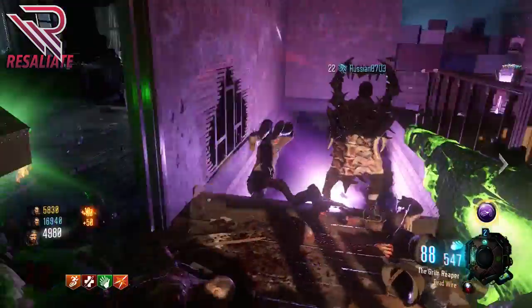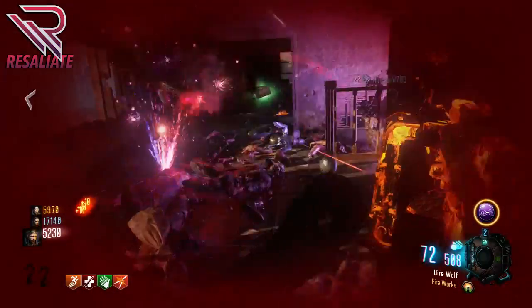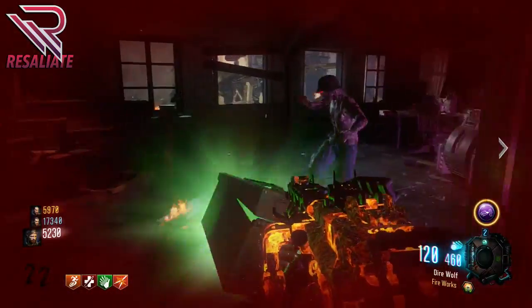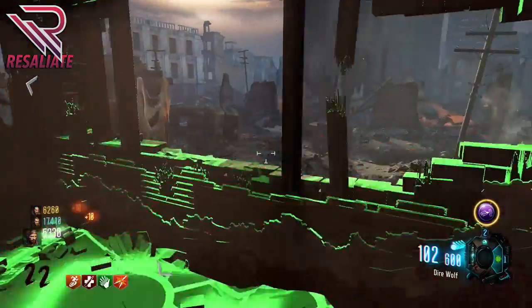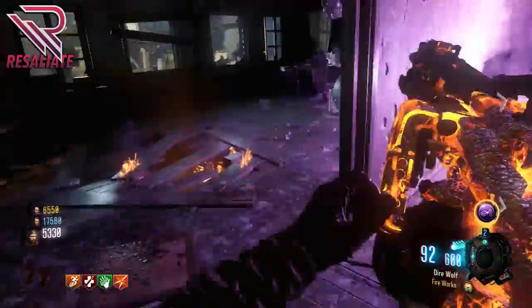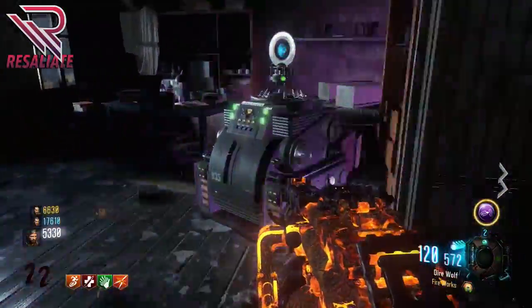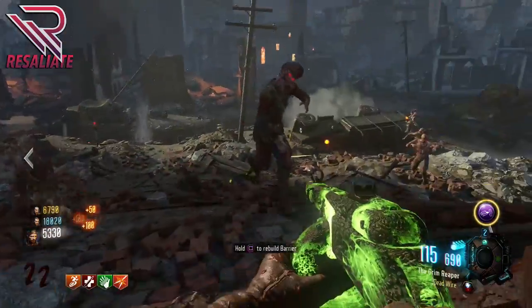The second guy needs to just cover his back — make sure that no zombies kill him from behind when he's shooting the stairs, because most of the zombies will come up the stairs, but there is a small amount that will come from behind. The second person really just needs some decent guns. Whatever guns you like to use is fine — I used a Dingo and a PPSH, double Pack-a-Punch, and just covered him from the back.